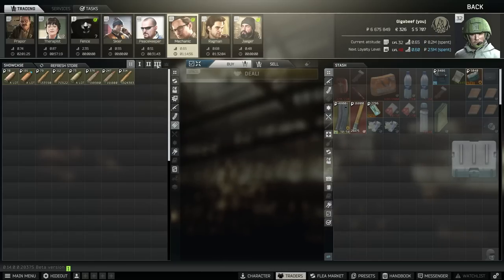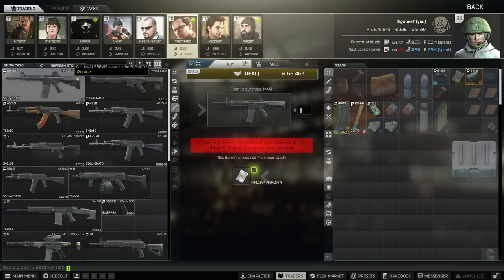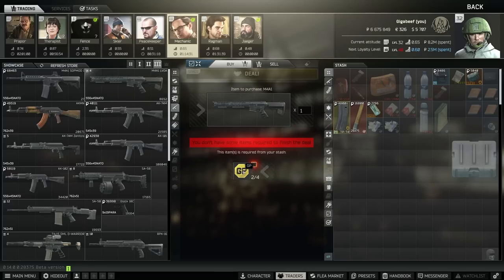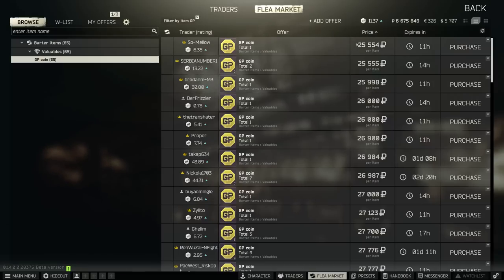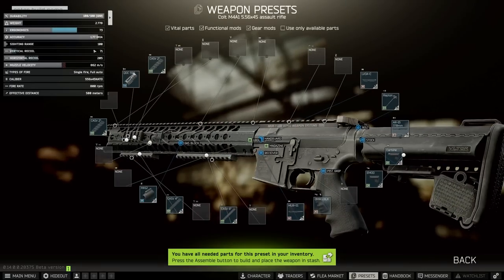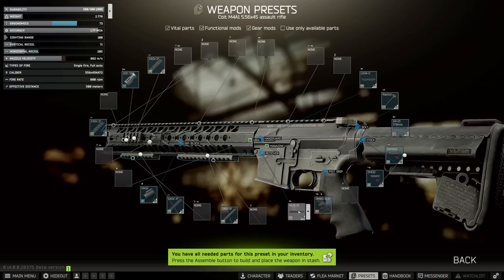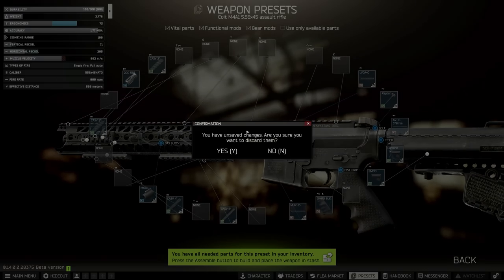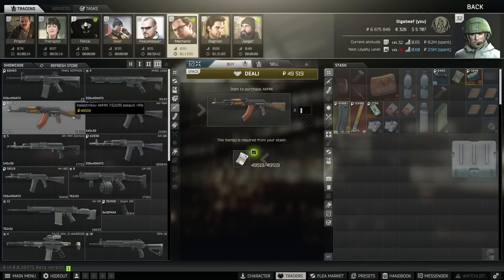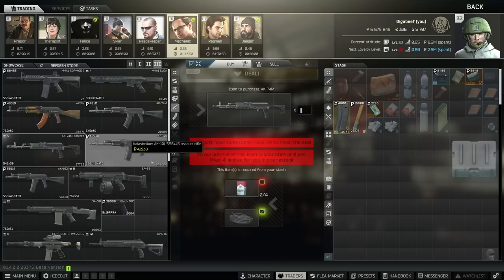Skipping all the way up to level 30, let's go to Mechanic. He has a relatively cheap M4 that gets sold out quite frequently, as well as the old LVOA build for the M4. This honestly isn't bad — GP coins are still pretty cheap under 30k usually. This comes out to about 100,000 rubles total and you get some really good parts with it. It starts with a vertical recoil of 71 and comes with a good lower recoil and relatively high ergonomics because of the handguard. He also sells an AKMN for slightly less than Prappor, as well as a 74M 101 and this amazing barter.